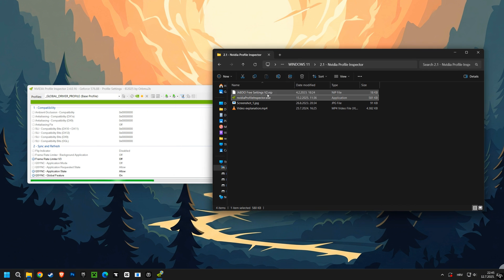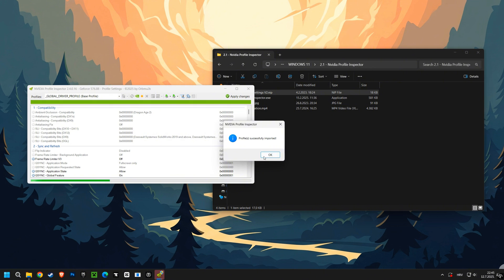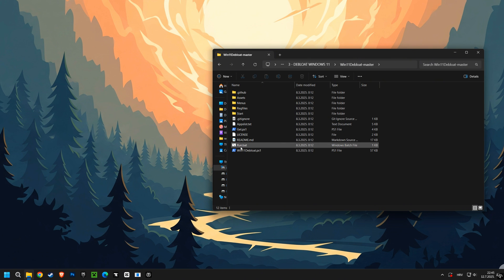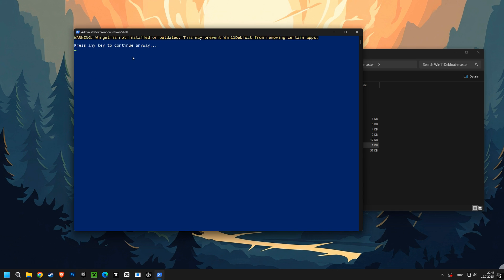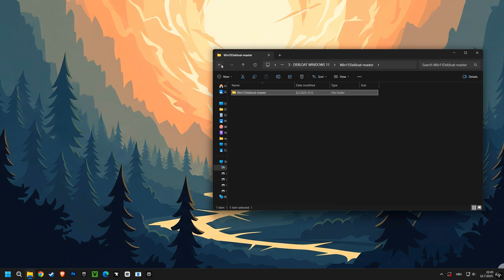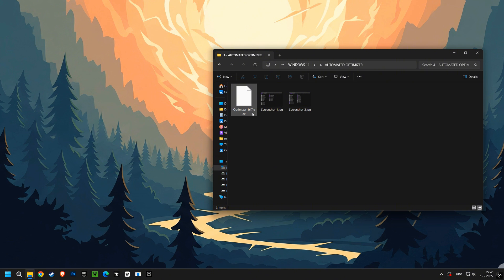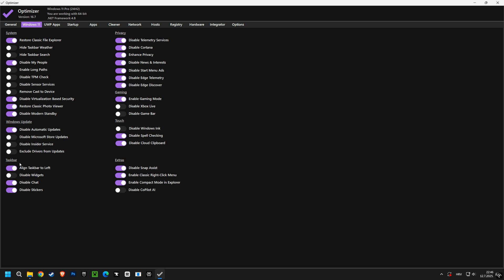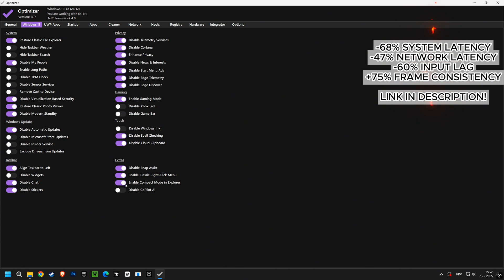We also include the NVIDIA Profile Inspector, which gives you granular, pro-level control over your graphics card, unlocking hidden settings for the absolute sharpest visuals and highest frame rates possible. We're also tackling clutter with the Remove Bloatware script — say goodbye to all pre-installed manufacturer junk that slows down a fresh system. And finally, at the core of it all, is our custom optimizer software. This powerhouse lets you fine-tune hundreds of hidden system settings with simple on-off toggles, transforming your computer into a true gaming beast.